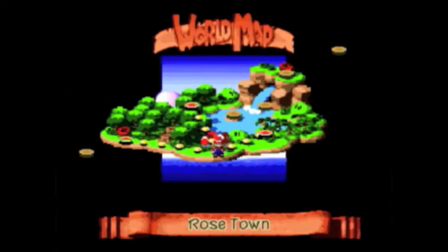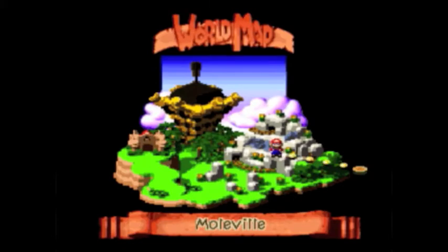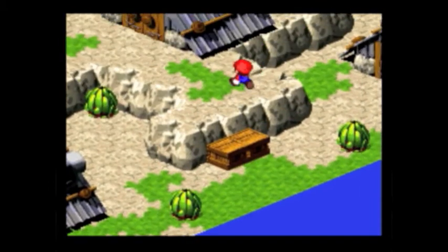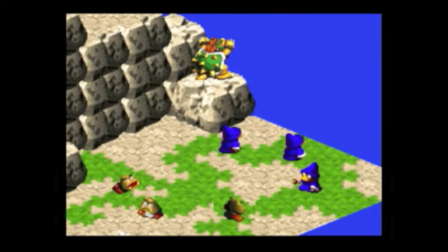There's also a cameo made by Samus later, but that's for later. Here's the Pipe Vault, which you can go down into to get to Yoster Isle. But I'm not going down there because it's just a place for minor experience, and Yoster Isle isn't really all that good — for me at least. You can get a little bit of experience down there, and Yoster Isle is not even required.